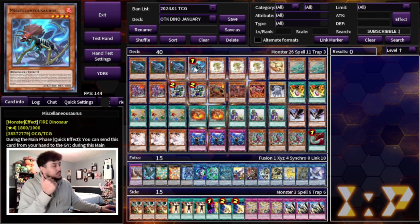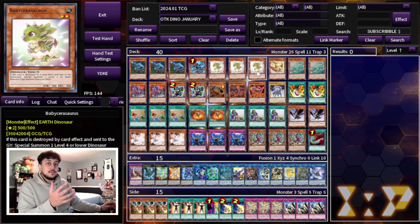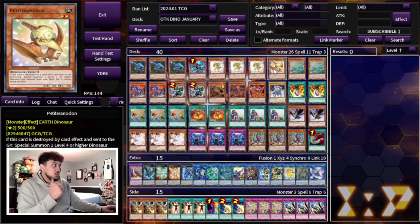We're also playing the one Misk. This card will come back — one day Misk will be at two or maybe even three. We got Pancratops back, so I think Misk can come back. So the one Misk, of course, three Baby as well as one Petite. You could argue to play two Petite, but I just like playing the one — I don't want to brick with these cards in hand. These are cards that are complementary to a lot of your combos but don't actually start a lot of your combos.